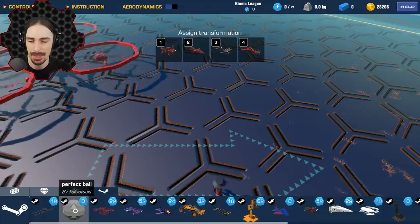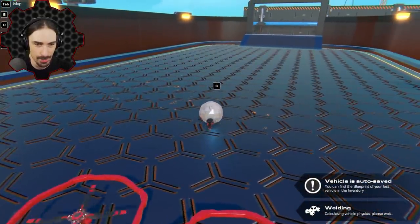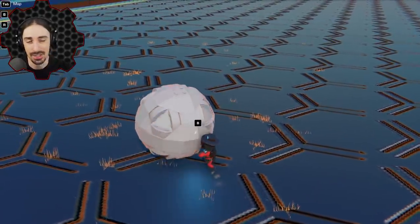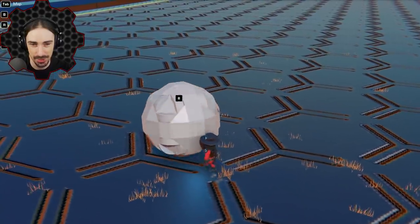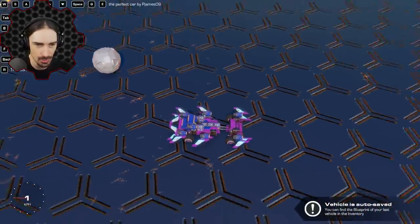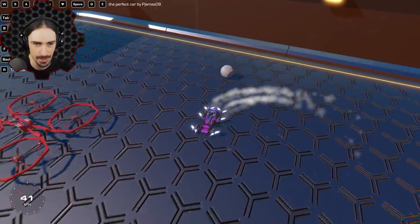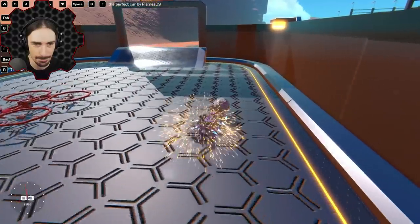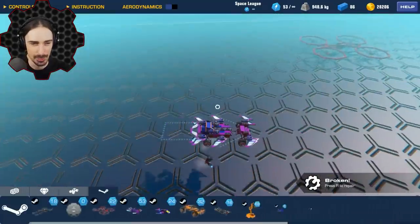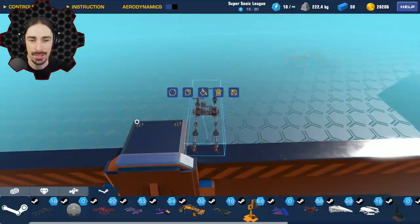Up next we have Perfect Ball by Tokio Tsuki. I don't know what's so perfect about it — let's try to push it around. As far as Trailmakers goes and building on grids, it actually looks pretty nice. Let's spawn in the Perfect Car to push the Perfect Ball around, just to see how perfect this ball really is. I may have done some damage — now it's not the Perfect Ball anymore.